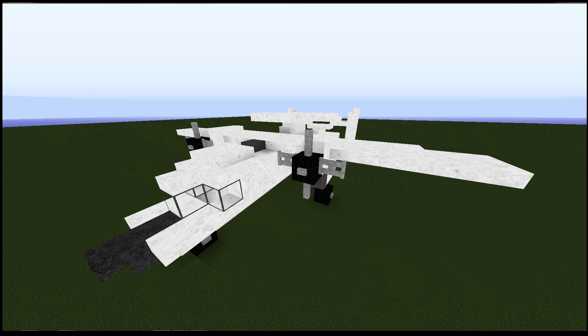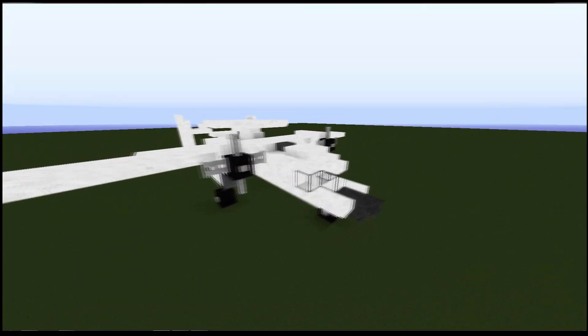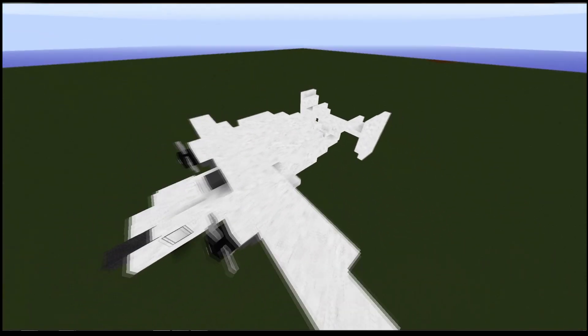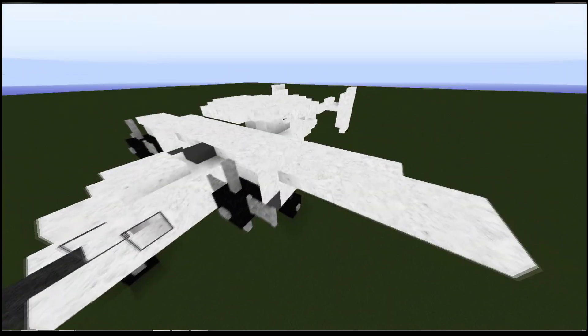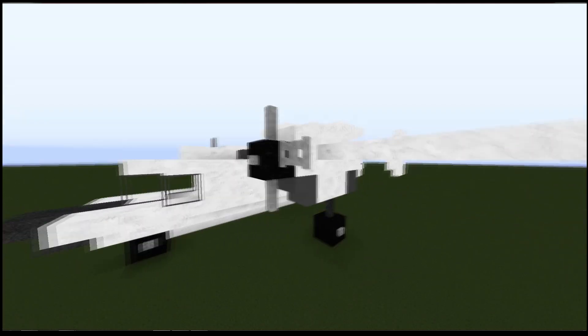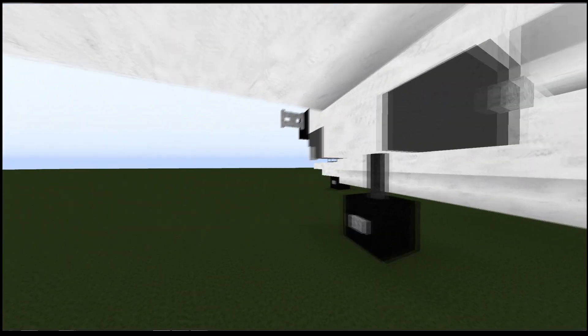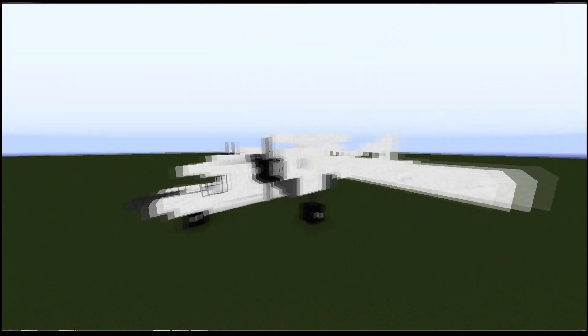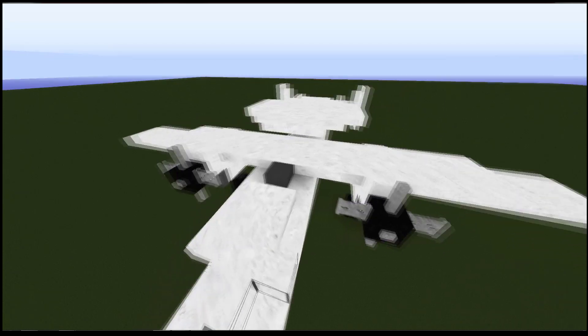Hi guys, and welcome back to another Minecraft tutorial. Today we're going to be learning how to build an E2 Hawkeye, which is used by loads of navies actually — the Royal Navy uses it. It's this really weird looking plane, as you can see. It's got basically a radar dish — it's an airborne early warning aircraft. Kind of like a big radar dish that flies.